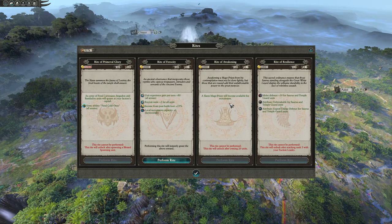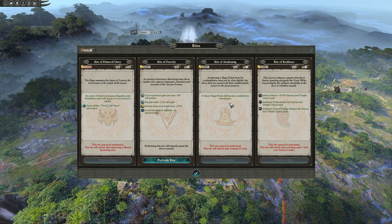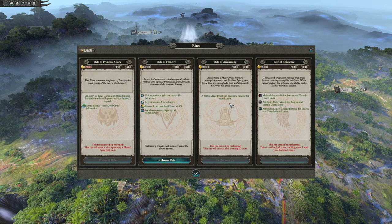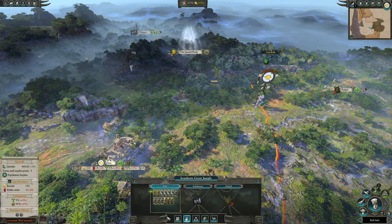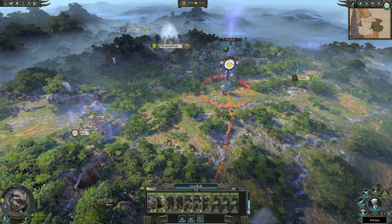When looking at the building browser, your aim is to reach tier 4 to get the Stegadon — your main force. Combined with building a Slann Star Chamber and unlocking the Slann, this is really important. You can do the Rite of Awakening after unlocking 20 units, giving you Slann mages. You'll almost always choose Slann of Life or Slann of Fire. Slann of Life gives healing on Stegadons, making them able to fight multiple times per turn, giving increased army sustainability.